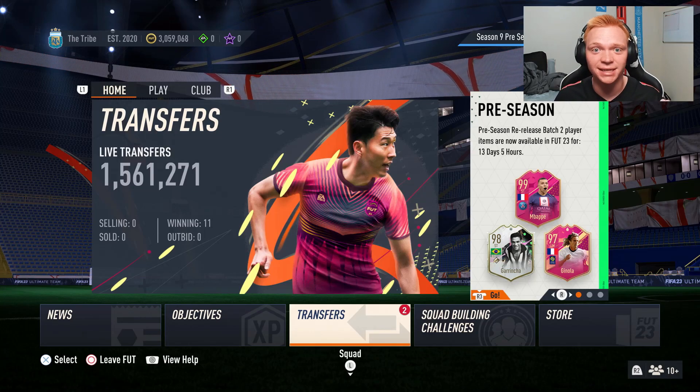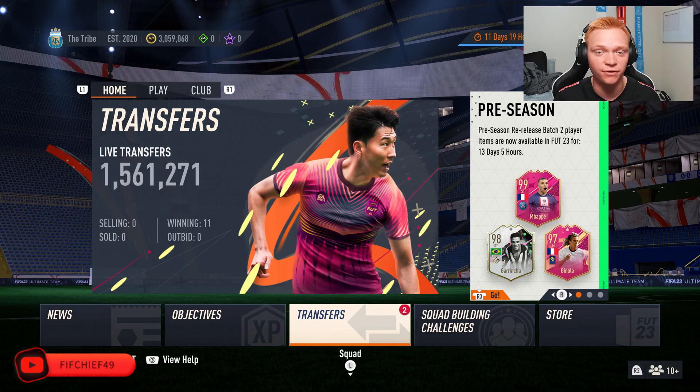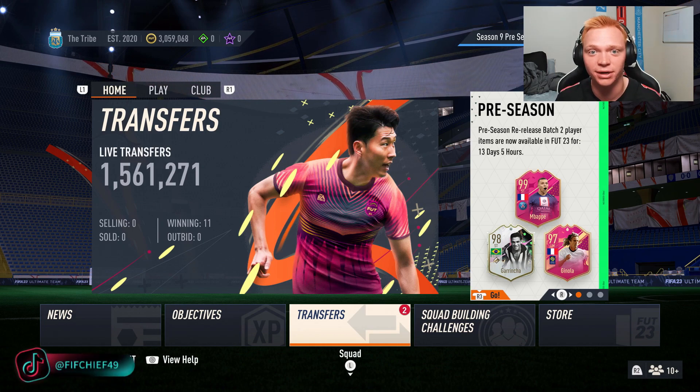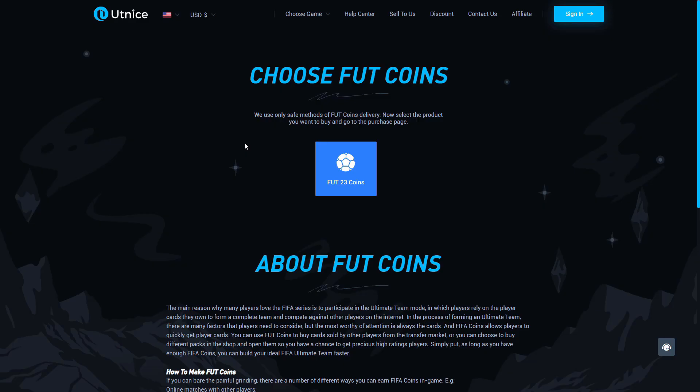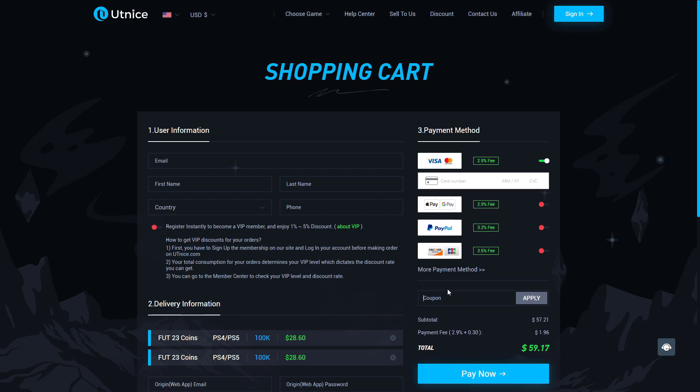What's up guys, it's FeeveChief here and today I'm going to be showing you the best trading method to use at the start of EAFC 24 Ultimate Team. But before we jump into that, I'm going to show you the easiest way for you to get some coins. If you guys are looking for the cheapest and most reliable coins on the market, make sure to head over to utnice.com and use code CHIEF for 5% off at checkout. Now let's get right into this video.